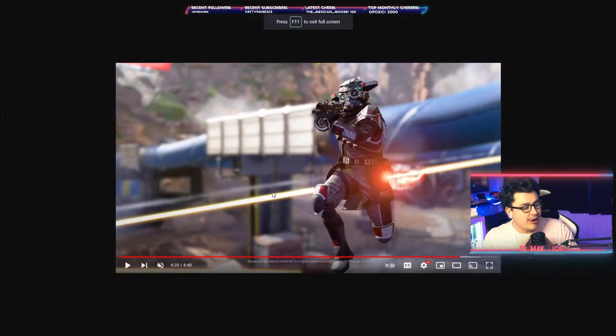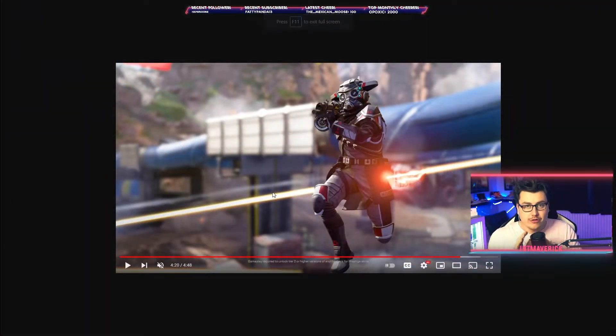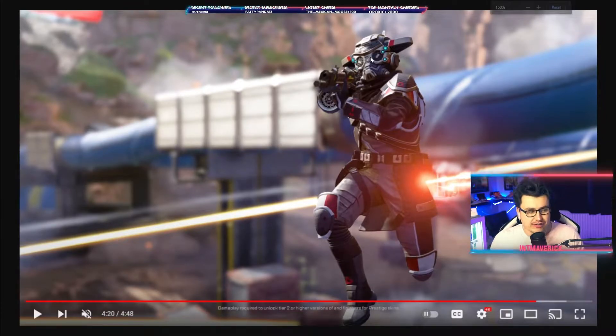Now, the first thing that everyone is excited for — and myself 110% — is definitely going to be the mythic skin for Bloodhound. You can see it right here. It looks incredible. Now, I want to drag your attention to two things: how awesome the skin looks — it looks unreal — and down here it says 'gameplay required to unlock tier 2 or higher versions and finishes for prestige skins.'